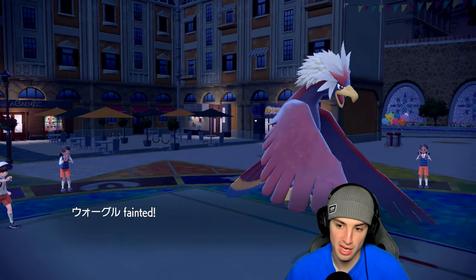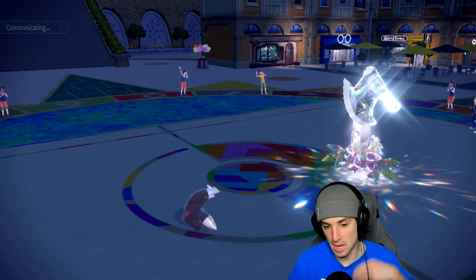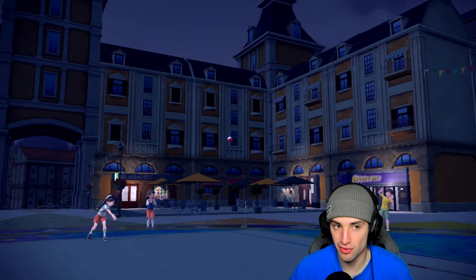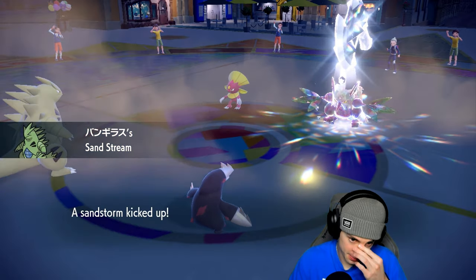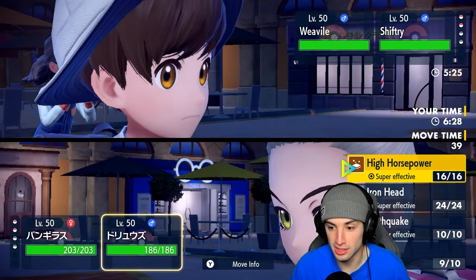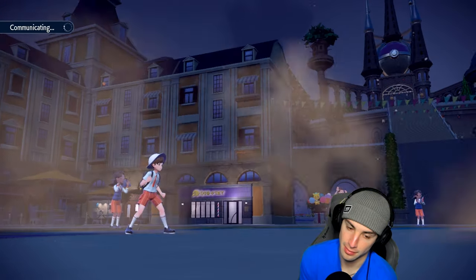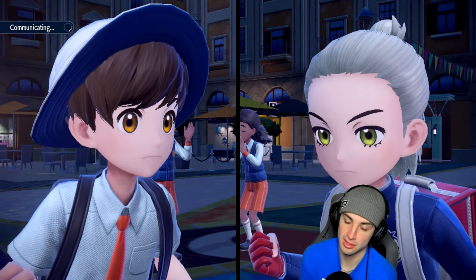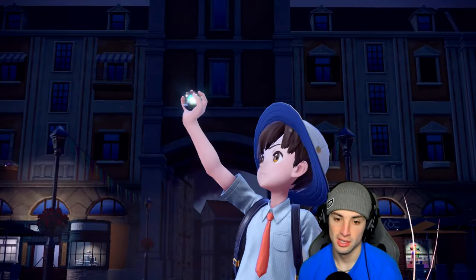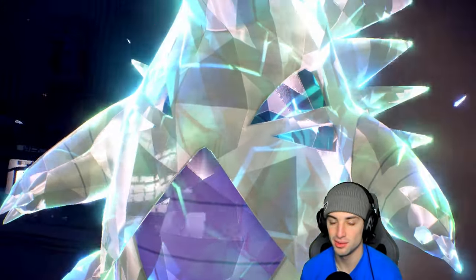Knock Off takes out Braviary — fine. It's 2v2 now: they have Shiftry plus one on attack. We have Excadrill and Tyranitar. Weavile comes out — another Fake Out user. Going Flying Tera type so we can freely Earthquake. Could Fake Out again — lots of Fake Outs going around. Popping Flying Tera, sending Earthquake. Tyranitar and Excadrill as a weather combo going for the winning record — doing it for the community!